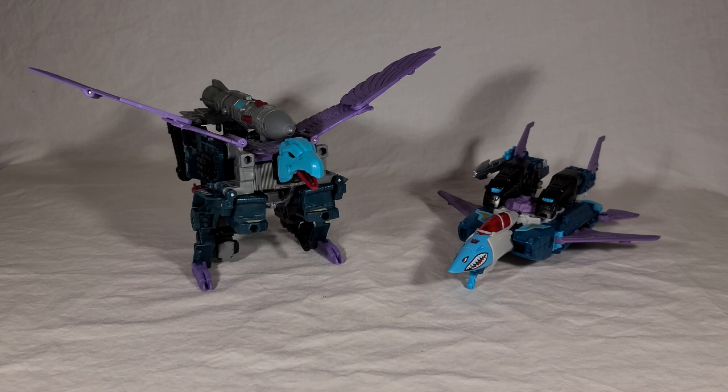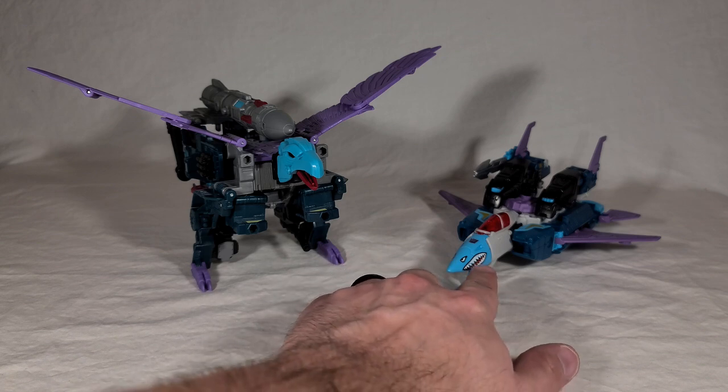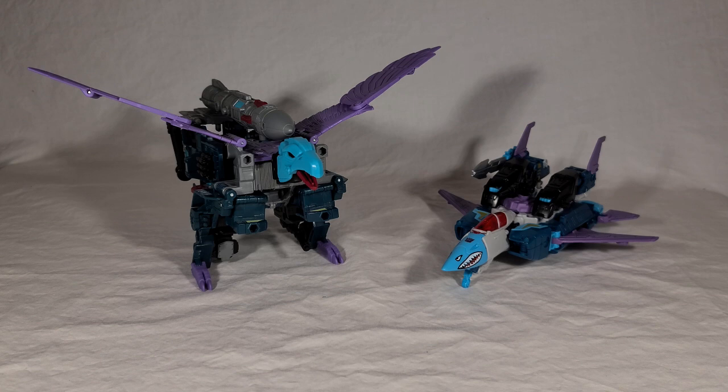Here's another comparison shot with the Thrilling 30 toy. As I already mentioned, this version turns into a fighter jet rather than a big bird. But you can see the color layout was done to evoke the bird — between the purple wings and the blue head, he's even got painted details to kind of sort of resemble the bird. He also color-matches a lot better in this form because the Thrilling 30, aside from the cockpit, is devoid of a lot of the red that's more visible in the vehicle and robot modes of the newer toy. Back in the days of Thrilling 30, throwing in retools to give us characters that don't really match the body type was pretty common practice, and this was just another victim of that.